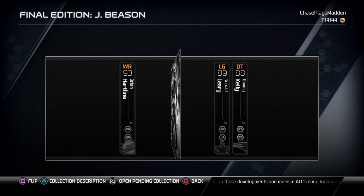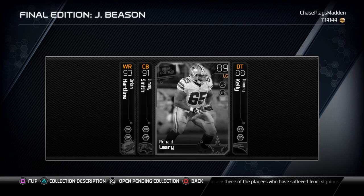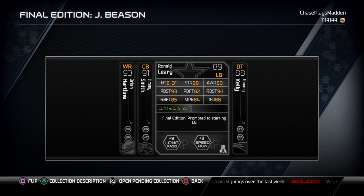We got Jimmy Smith — 93 speed, 95 man coverage, really good. 87 zone, 90 press, so that's not bad either. This would be pretty good for a budget squad, 71 tackling — not a bad card. And then for my Cowboys we got Ronald Leary, pretty decent card.